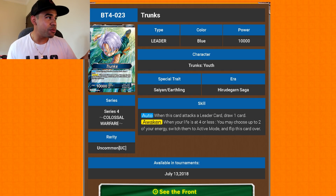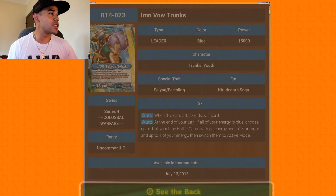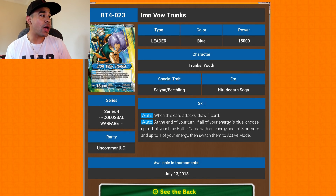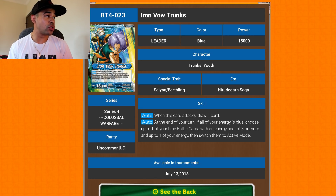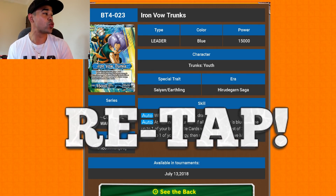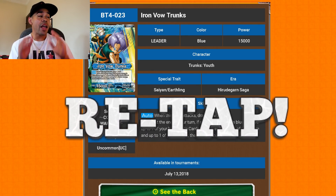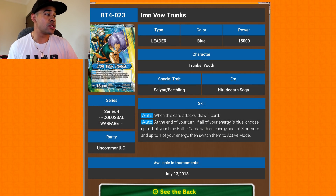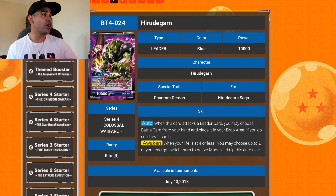So Trunks — we got the leader, little kid Trunks. Basic effect: when you attack, you draw one card. Awaken on tap two, nothing special there. His awaken side: when this card attacks you draw one — same thing — but at the end of your turn, if all your energy is blue, choose up to one of your blue battle cards with an energy cost of three or more and up to one of your energies, and switch them back to active mode. That's pretty good — one energy and one battle card back to active mode, very useful.